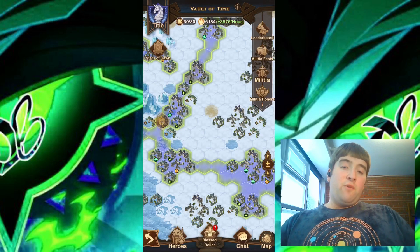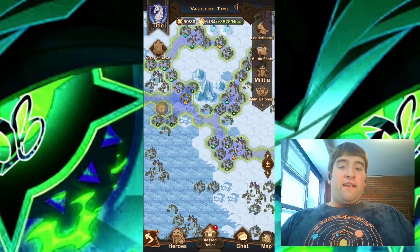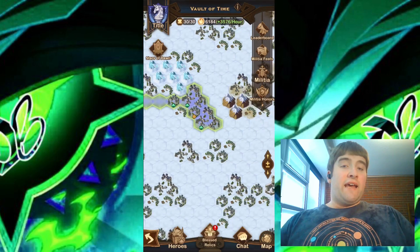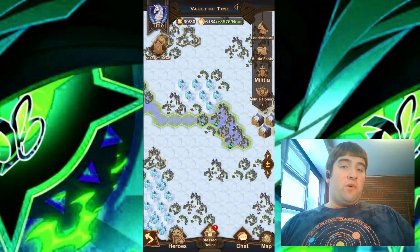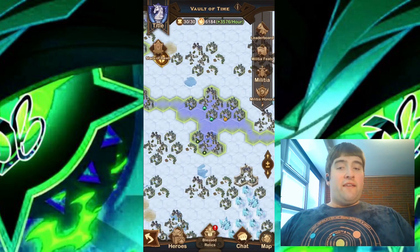This leads into my second tip: play at least once a day. If you're doing honorable enrollment, I would even play twice a day. Playing daily allows for less of a chance of being stuck behind. When you're honorable, those players are more competitive in the AE, so playing twice a day is definitely beneficial there.